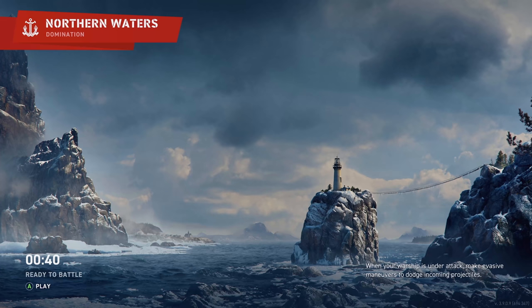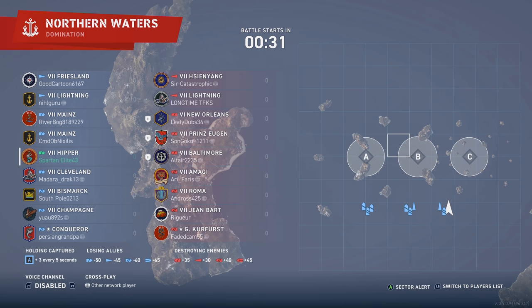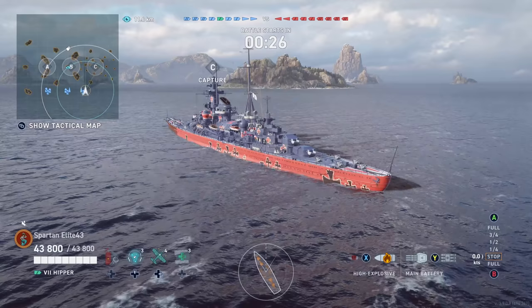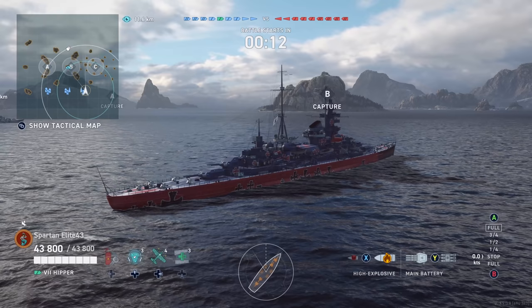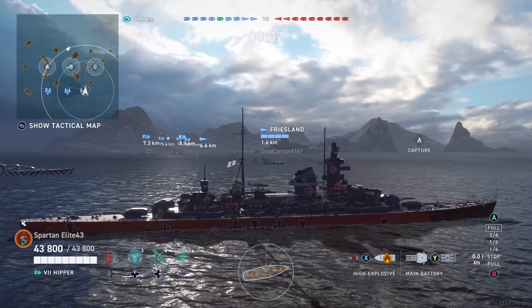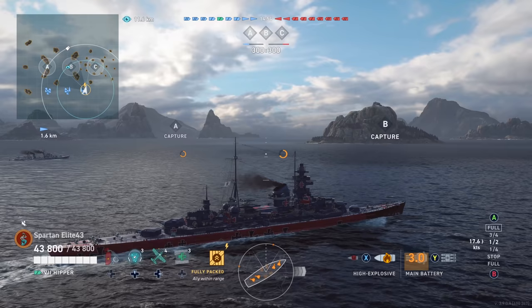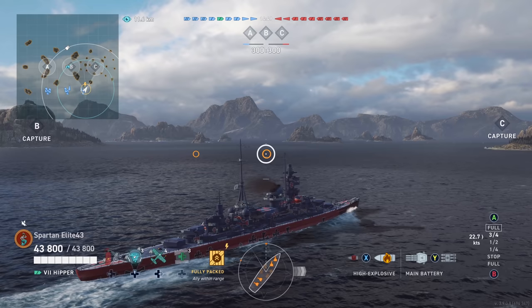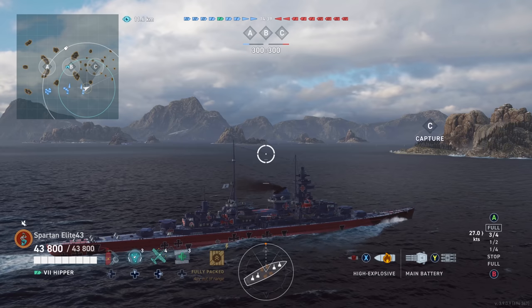We're going to be on Northern Waters in the Hipper. There's probably a question you guys are all thinking: Spartan, why would you not put a rudder build on this thing? I've been hearing that a lot through this entire series. The answer is pretty simple — I didn't check my builds going into the videos. A lot of these builds are from several years ago because I just don't play these ships. So that's why you see a build with propulsion mod and concealment system mod instead of the double rudder build, which would obviously be better since they tend to be a little sluggish in turning.